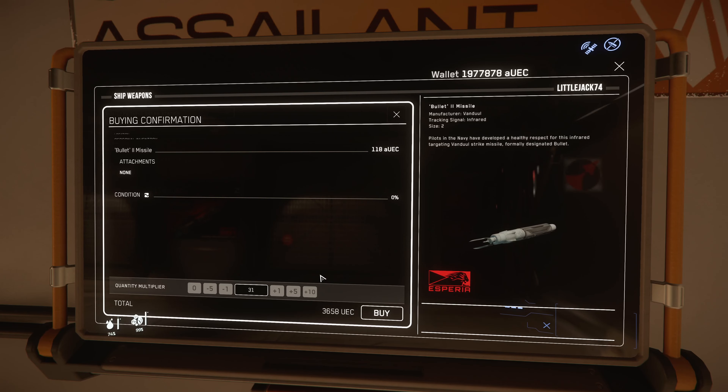You can fit four missiles - if they are size 2 - on each rack, and I have four racks. So four by four, that's 16. Let me buy 16. I hope I do it right; I have no idea, never did it before. I'll buy 16 missiles, don't know if they're good or not, I will test them. She said 'nice choice.'